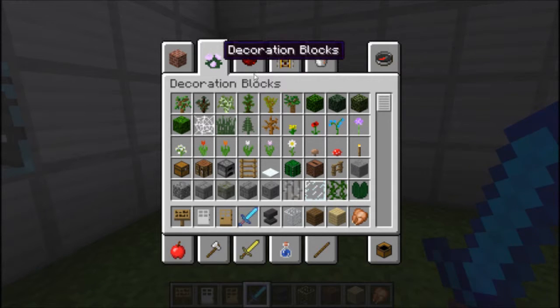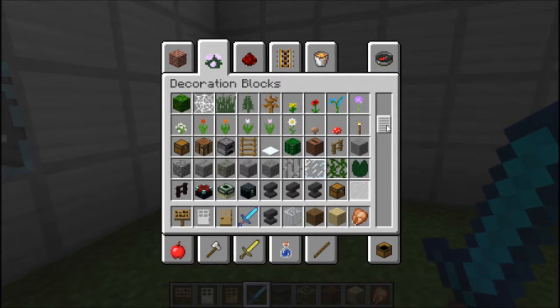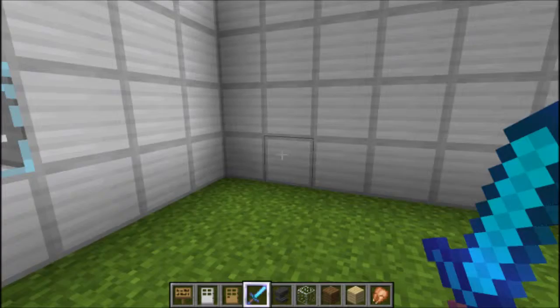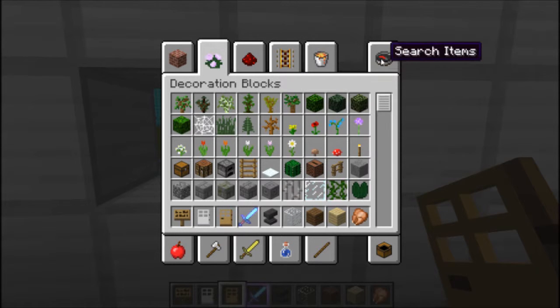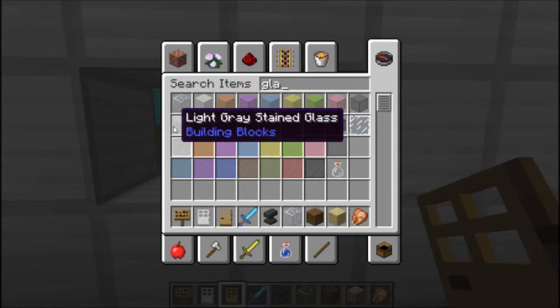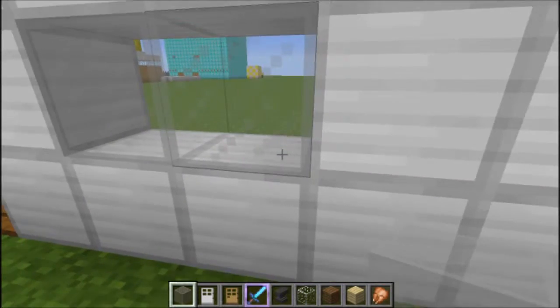They've changed the rose and replaced it with a poppy — iron golems now drop poppies, of course. Stained glass is looking nice. I'm going to use light gray stained glass, that should look nice.